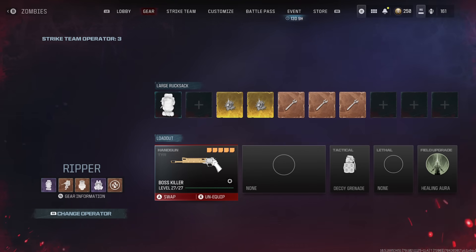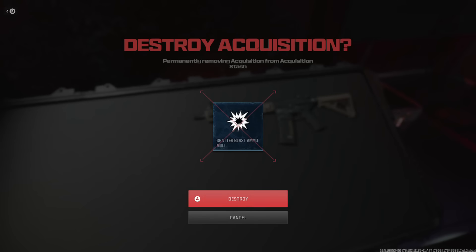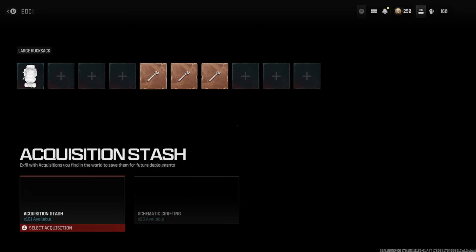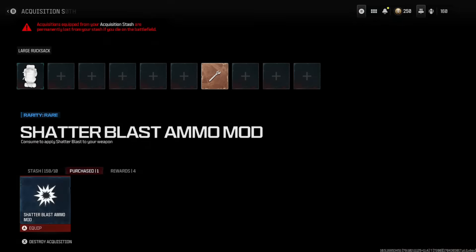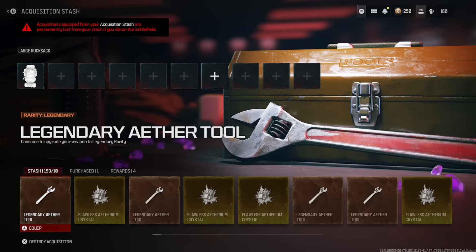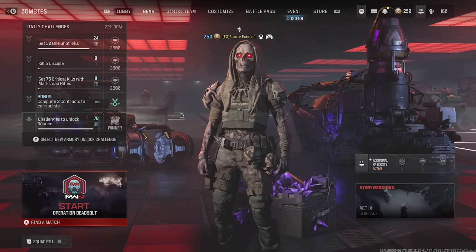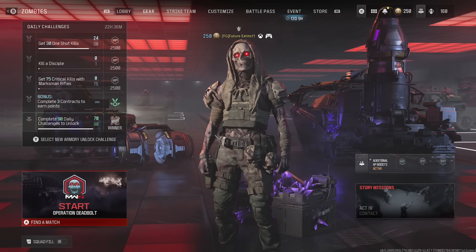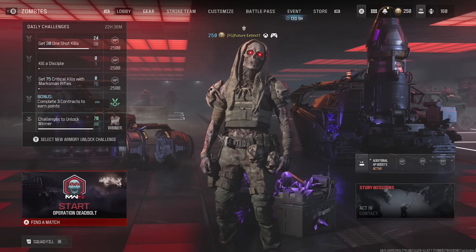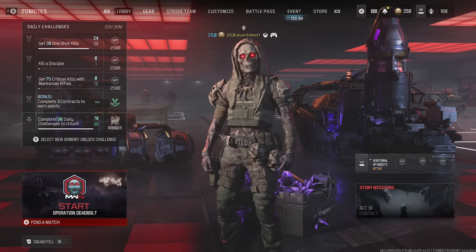This will keep your tombstone in your next game and it will count for all your camo challenges and all your progress. Sometimes when you're doing this you don't come out with items — it just depends on how full your stash is. I have 155 items and I'm still getting items. Try to have at least a few purchased items in there so you can still use this glitch. The height glitch is what I recommend for doing camo challenges or anything like that. It's been Future Extinct — hope this video helped you guys. Smash the like button and subscribe for more awesome videos and guides on this channel.